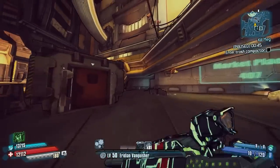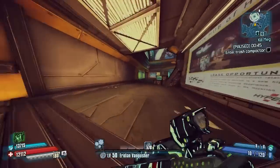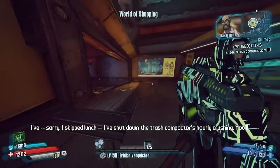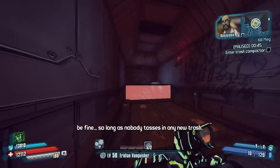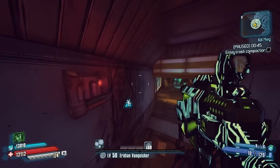The trick to farming Meg is that you can only kill her once, so in order to farm her repeatedly until you get this item, you're going to need to save at the start of the mission by forcing a badass rank save. Then every time you fight her and she does not drop the item, you're going to need to dashboard, or if you're on PC you're going to want to alt+F4 to exit the game without saving.